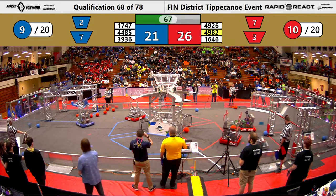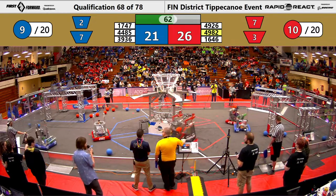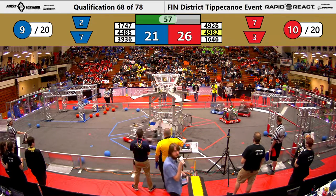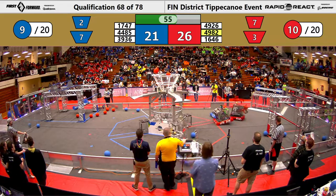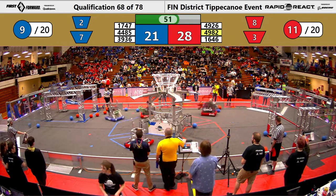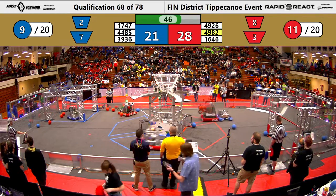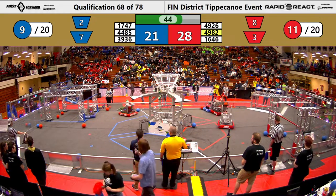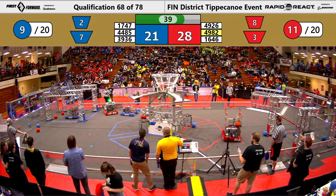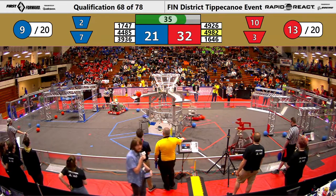About a minute remaining, but 39, 36 knows what it does best — and it's already ready to climb in its blue hanger zone. Scores are pretty tied at 21 to 26 with a minute remaining in the match. Some far shots from the Red Alliance. 39, 36 Roboblitz — slow but steady — is making their way up towards that traversal bar. They get a lot of points for their team. They will need 16 climb points to get that ranking point for their Alliance.